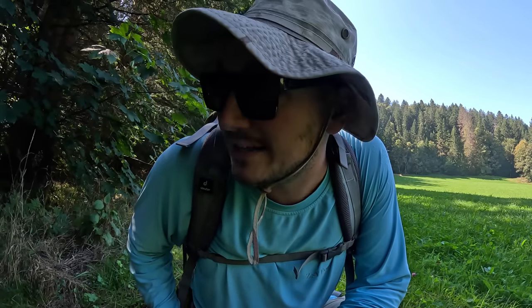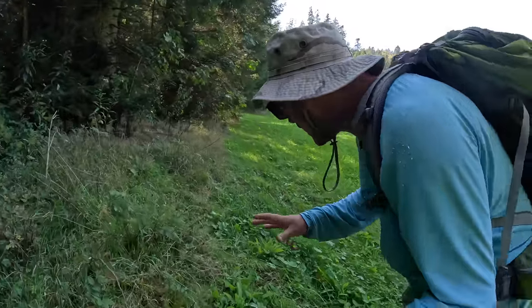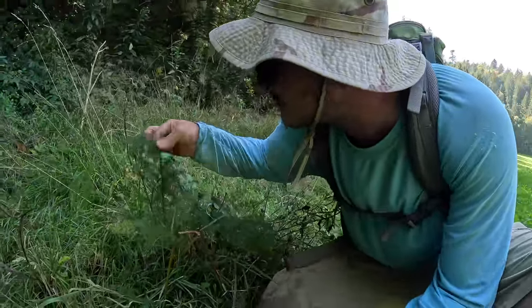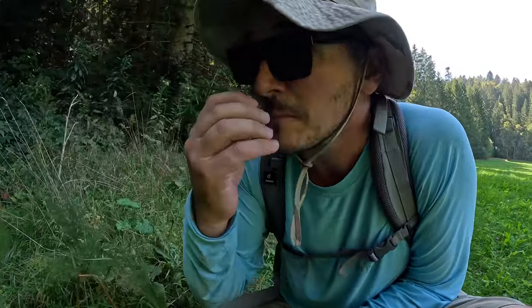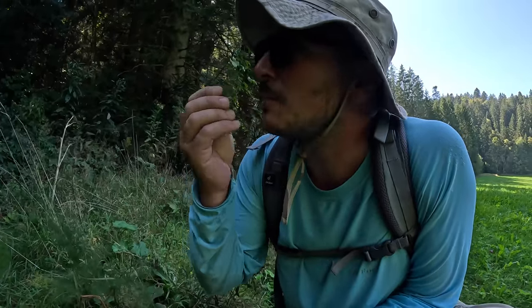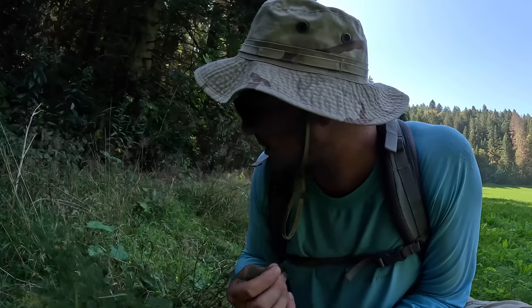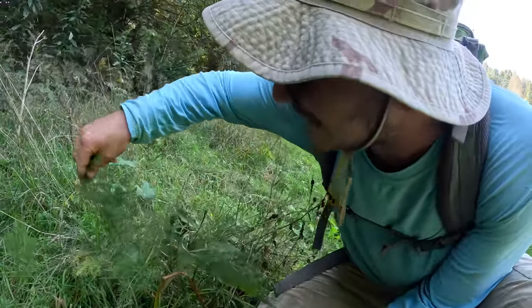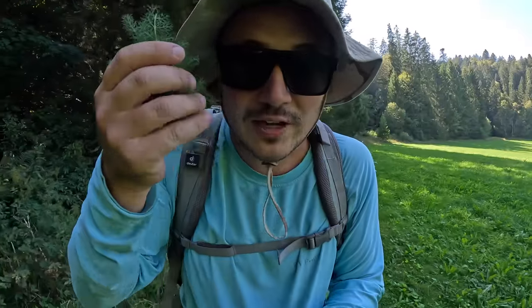A major source of survival food we're going to be looking for here in the forest is wild mushrooms. Now there are of course some mushrooms in this area that can kill you — I think we actually have the deadliest mushroom in the world here. It's called the Knollenblätterpilz. Several people are killed by that mushroom every year because they falsely identify it. Right here along the edge of the forest there's a wild herb that grows in this area — it's extremely aromatic. It's called Bärwurz, and oh man, it smells a lot like Maggi, a German spice. It's absolutely delicious, so maybe we can grab a little bit to flavor whatever food we find later.